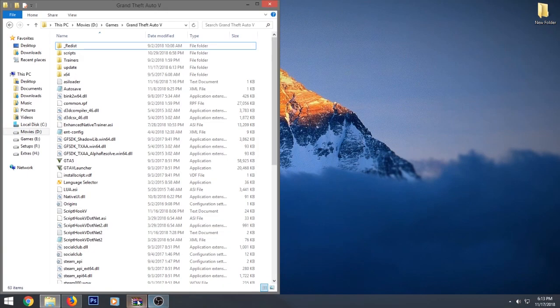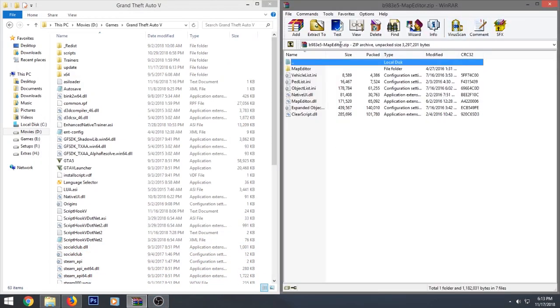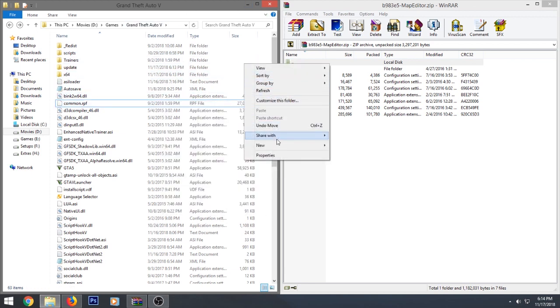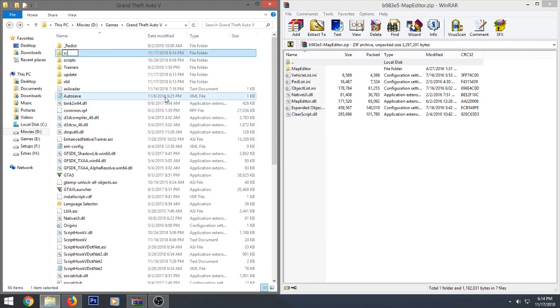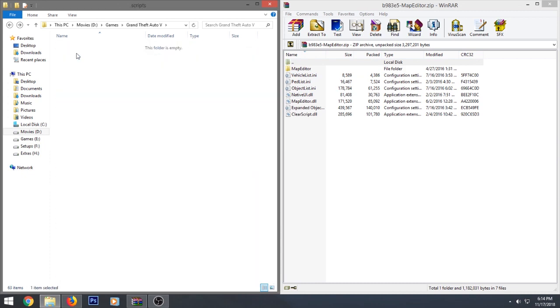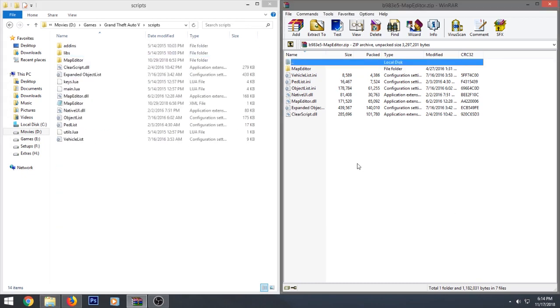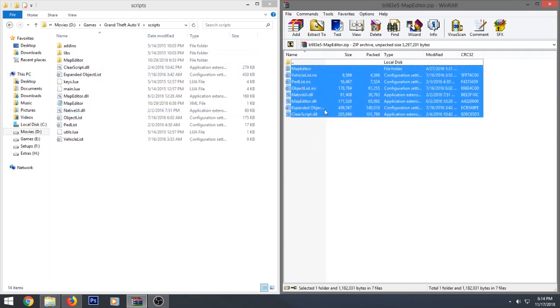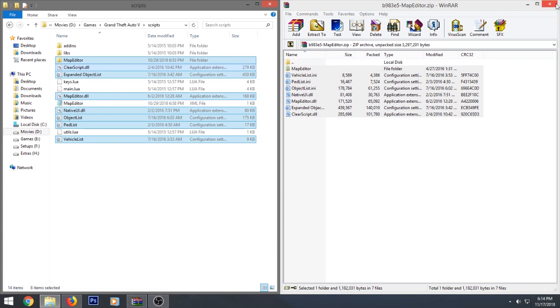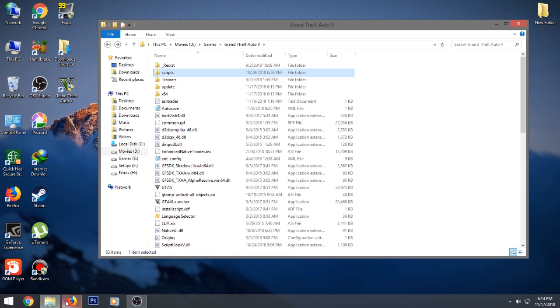Now for the main mod — the Map Editor. You need to create a folder called 'scripts' in your GTA5 directory if you don't already have one. Just create a new folder and name it 'scripts'. I already have one so I'll delete the new one. Open the scripts folder, take everything from the Map Editor download, paste it in, and replace existing files. That's it — you're done. The mod is installed.